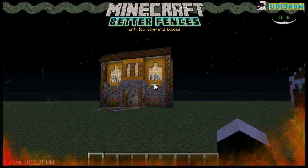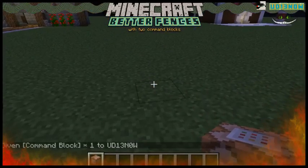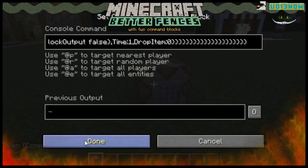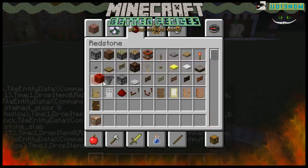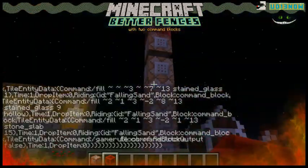So first you give yourself a command block. Good thing I didn't make a typo. That's very nice. Get that ready there. Find my notepad, get my first command all ready to go, copy-paste that in here, and wait for that to happen.